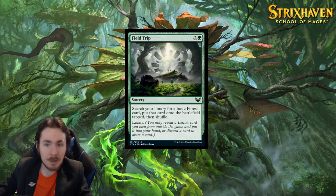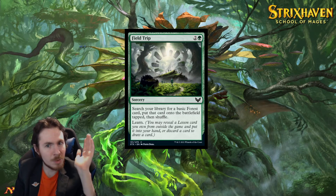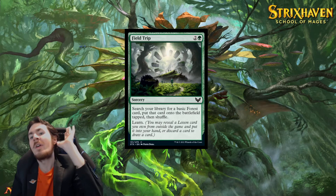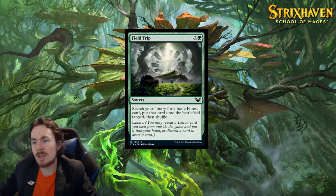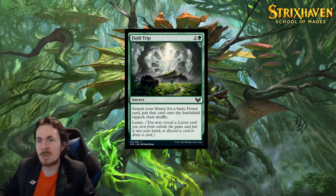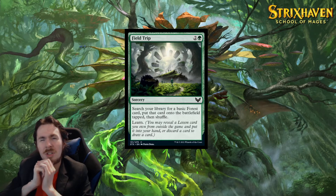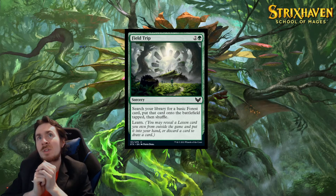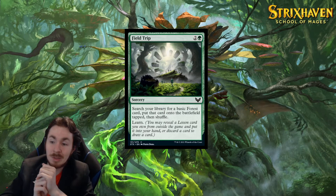Field Trip — hey! For 3 mana, you search your library for a basic Forest card, put that card into the battlefield tapped, then shuffle, and you learn. I already talked about what learn does. You search for a basic Forest and it goes into the battlefield. So it's Cultivate, but you don't get the land into your hand — you learn a card instead. Which actually doesn't sound terrible. Cultivate actually lets you search for any basic land, so you can use that for mana fixing, which is a drawback here — this is more of a mono-green sort of thing. In limited this card is actually 2.5, maybe even 3 out of 5. In standard, I think Cultivate is still going to overshadow it — and Cultivate doesn't even see a whole lot of play. Going from 3 to 5 mana every single time is a big advantage of Cultivate.